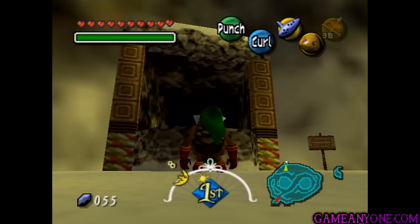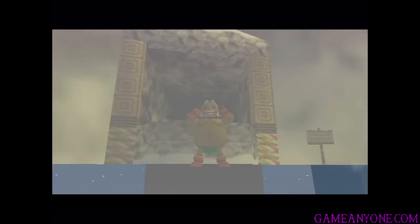Hey guys, and welcome back to Let's Play Majora's Mask. We left off right here in the Goron Village in front of the Powder Keg shop, so we have to turn into Hylian Link to jump up, then turn back to Goron Link to do what's in here.